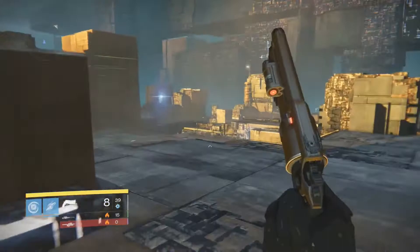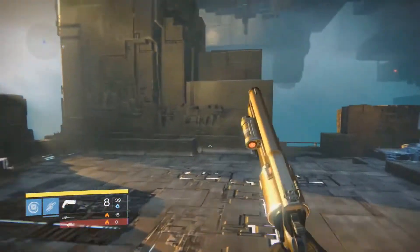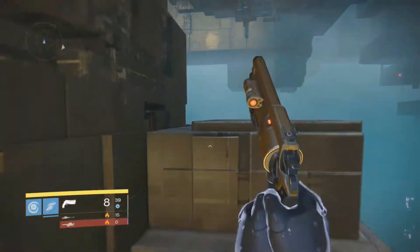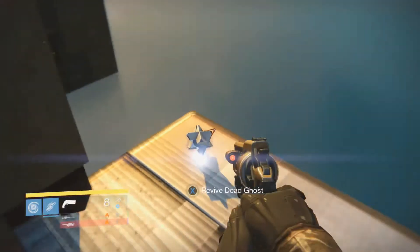You're going to run all the way behind here and jump on these two pillars right here, as you can see. You go around the corner and there's the second ghost.